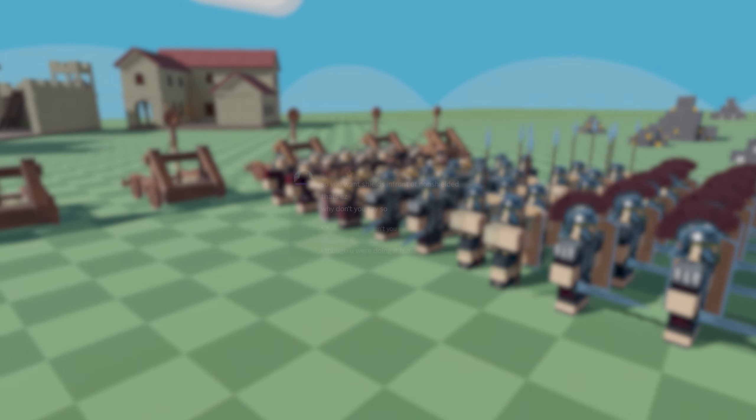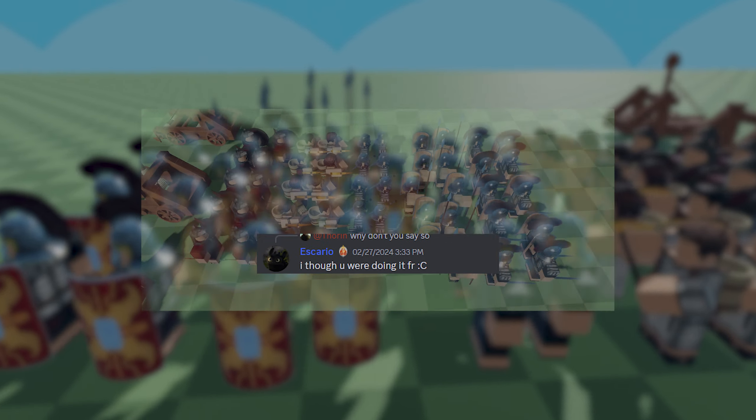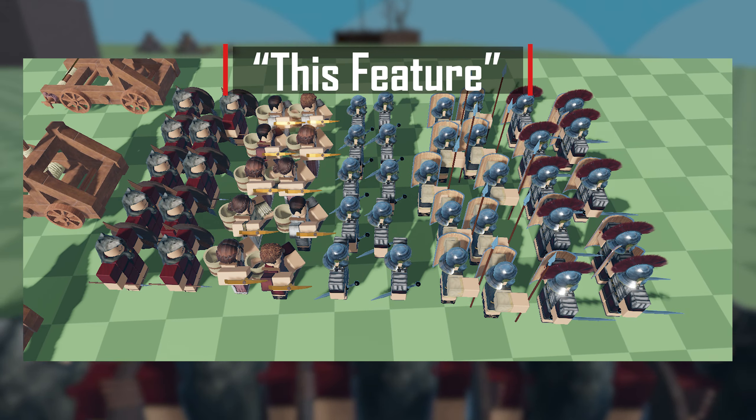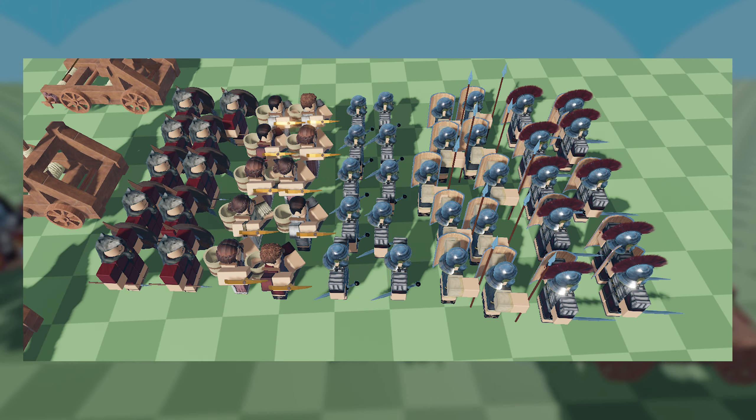This update also brought new features to our weapons. The mace has been buffed with the ability to knock opponents over with the skill Long Lunge. So on top of its high damage attack, the skill will trip your opponents, allowing you to finish them off with ease.